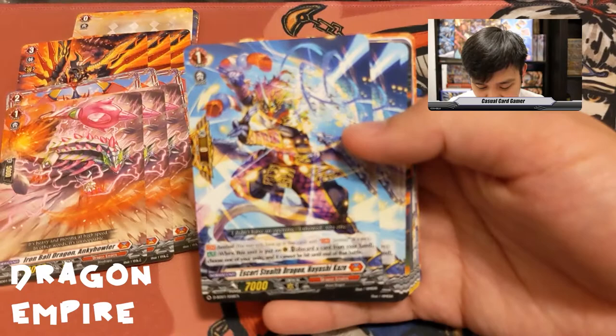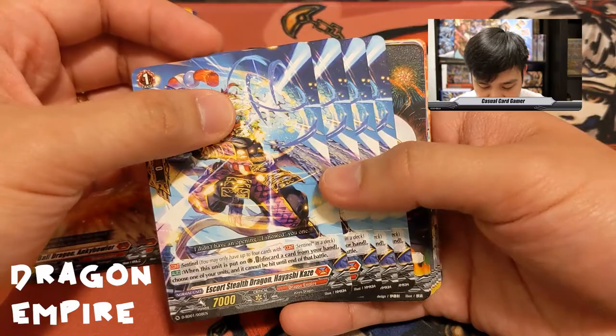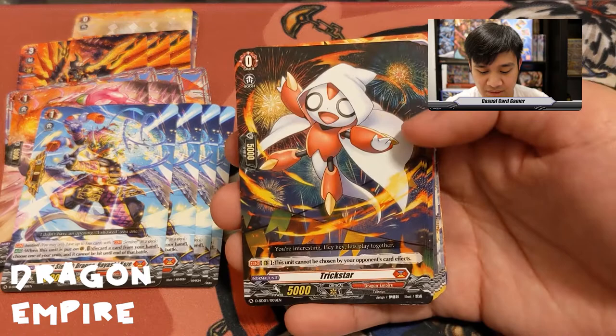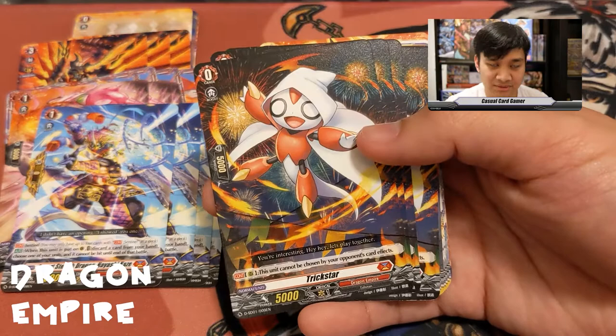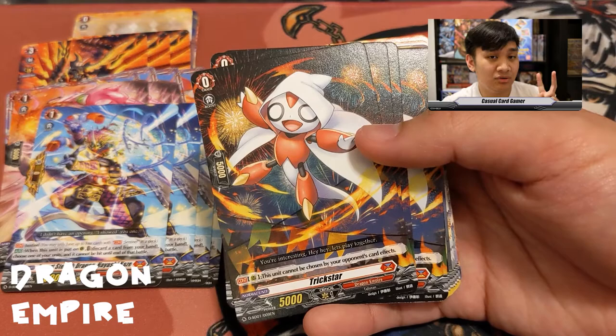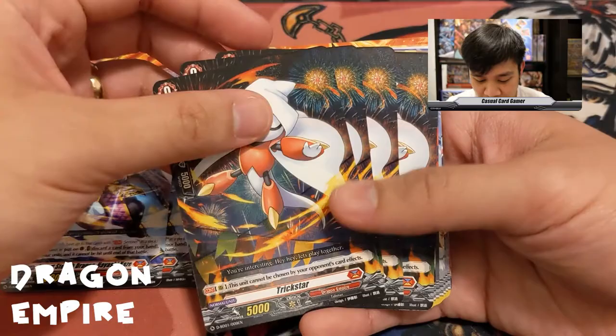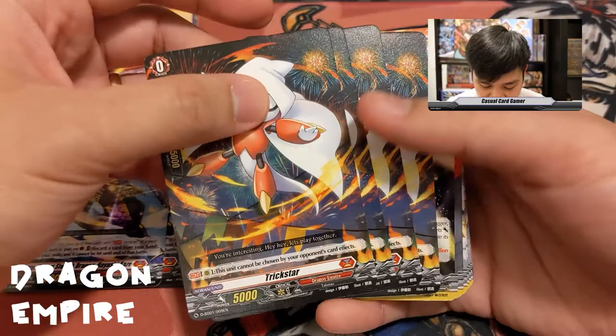There's a vanilla unit with no abilities — you get three. Next, four copies of Escort Stealth Dragon Hayashikaze, our sentinel. You do get a play set of sentinels in the start decks. It's also worth getting sentinels from boosters since they are only single R rarity and have a modified additional ability on top of their sentinel status.